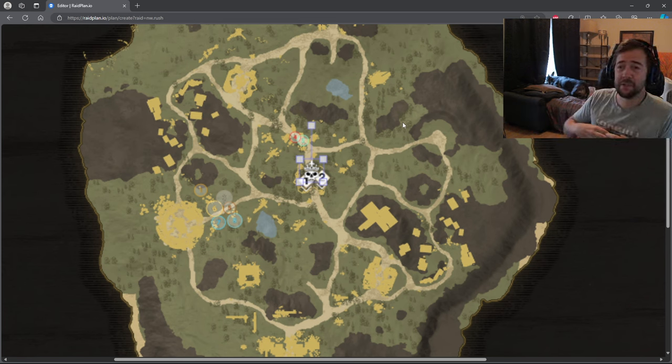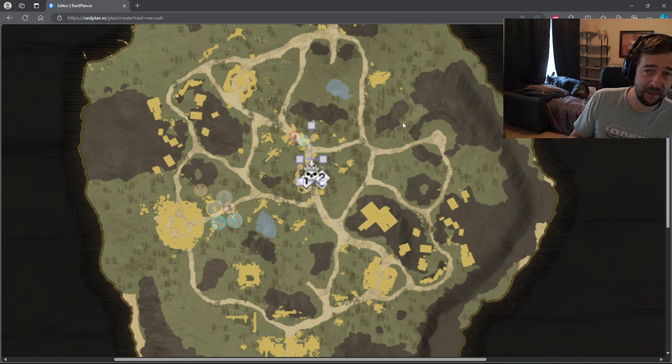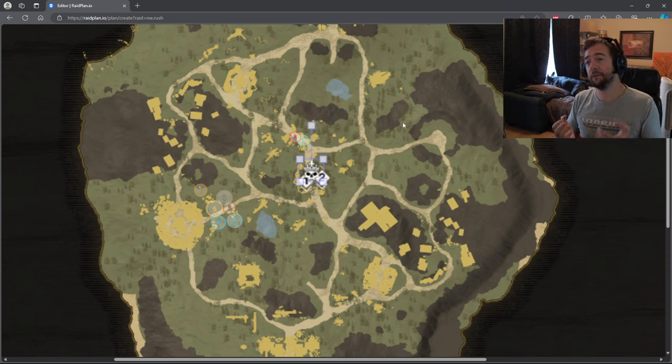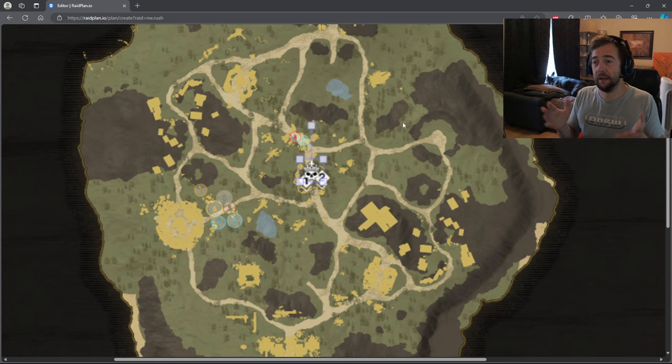I'm going to speak about a couple topics. First, I want to speak about positioning, because I feel that as a melee, positioning is the main thing for you. If you're at the wrong place, you die. It's instant. There's nothing to do about it. This is the complete thing about melee.